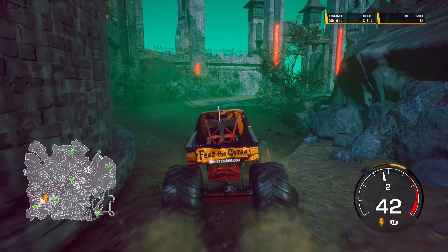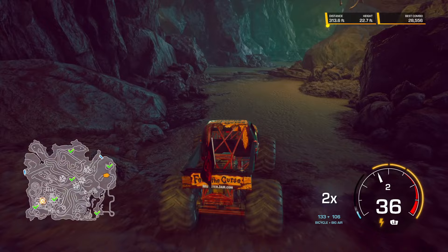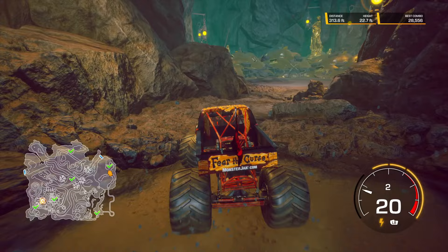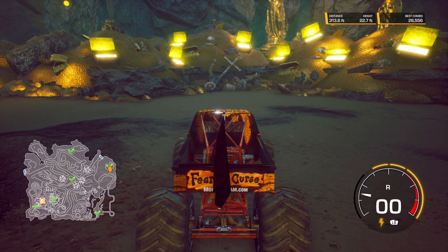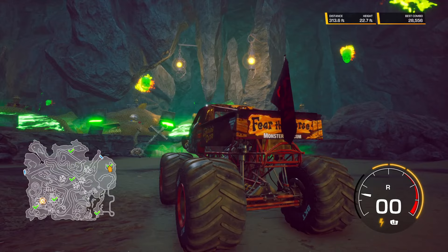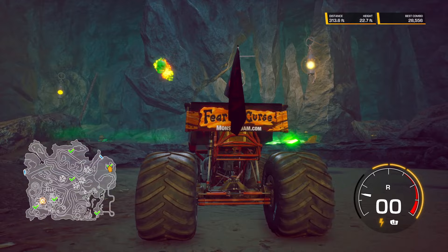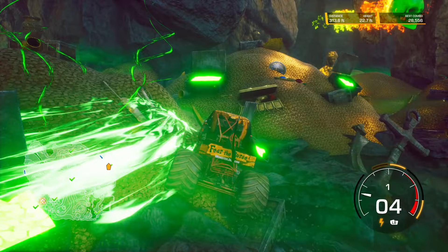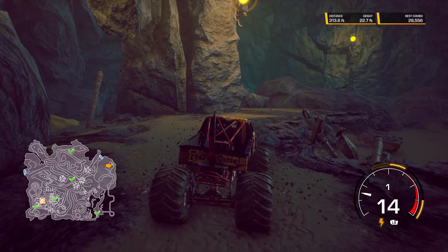Let's do Captain's Curse. Captain's Curse is on the northeast side of the map — there is a cave with pirate sails in it. Once you drive into the cave, you hang a left at this section and there's the cursed treasure. Once you drive in, the cursed treasure starts to glow and all these scary skeletons start to appear. They look like they're going to attack you, but they don't. Once all the treasure disappears, Captain's Curse's secret world collectible appears.